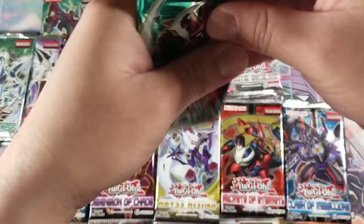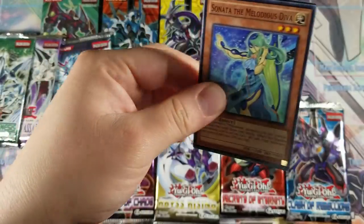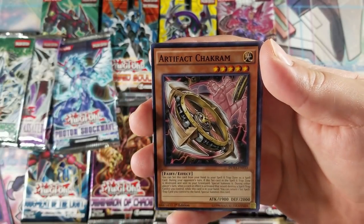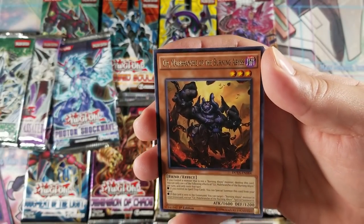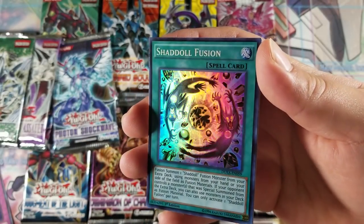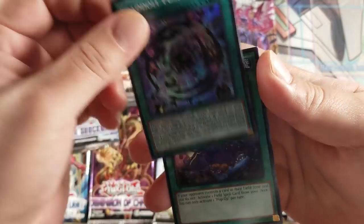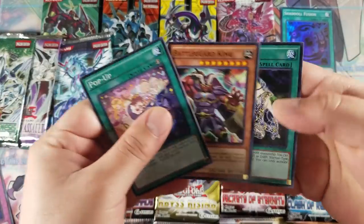Let's go with Duelist Alliance next. We got Sonata the Melodious Diva, Super Heavy Samurai Swordsman, Artifact Chakram again, Feast of the Wild Level 5 — isn't this the same guy we pulled last time? I believe so. Oh, we got a Shadow Fusion this time, very cool! Got a super rare, guys. Nice!